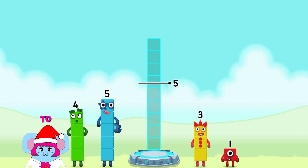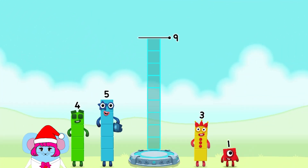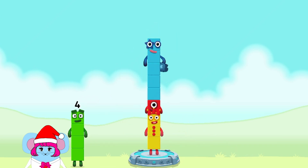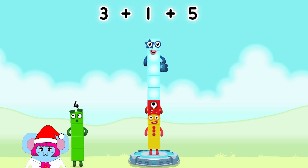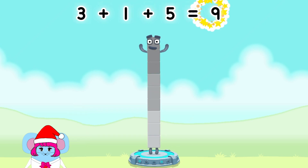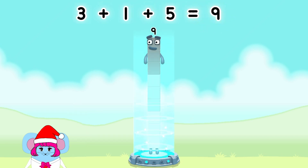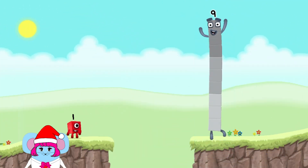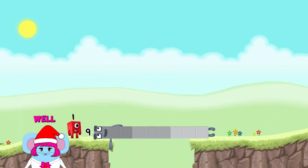Add number blocks to make nine! Three, one, one. You've solved it! Three plus one plus five equals nine. Nine! Well done!